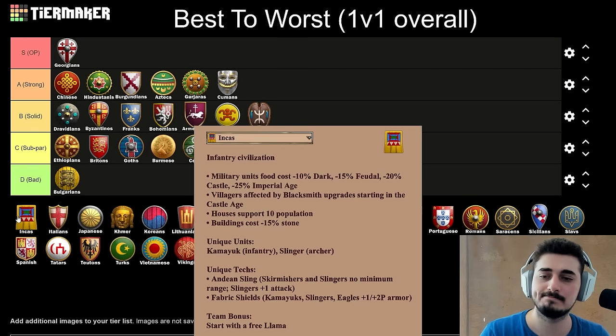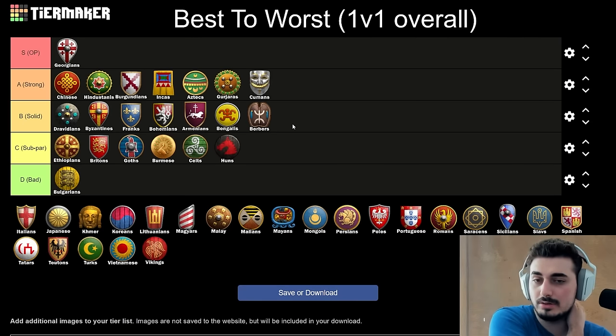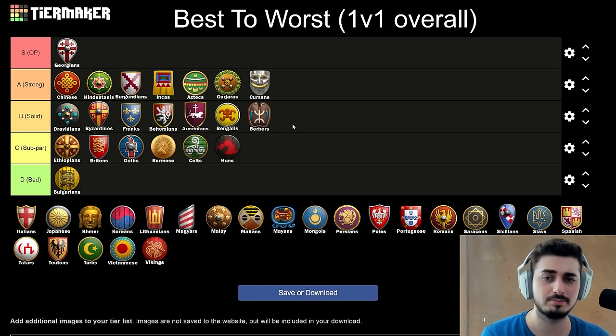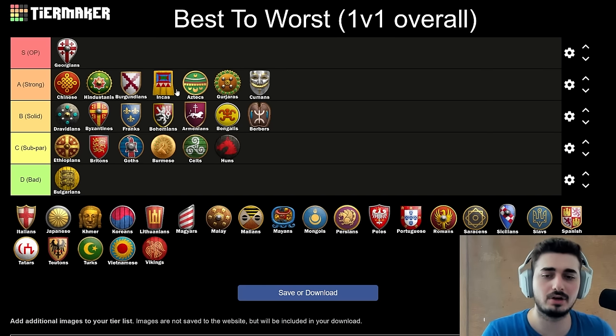Next up, the Incas. This is going to be another civ in A tier — right above the Aztecs. Same reasoning: they never feel bad. They're a little bit easier to play than Aztecs because their start is a little bit smoother. If you're looking for an Eagle Civ, Incas are solid. They got nerfed a little — they used to be like S tier — now they're confidently placed in the middle of A tier. They basically dominate land maps, especially where you can do a little bit of aggression into full walls and then Eagle Spam. They also play pretty well on Arena and all kinds of closed land maps. They have a counter to everything; their arsenal is very vast.